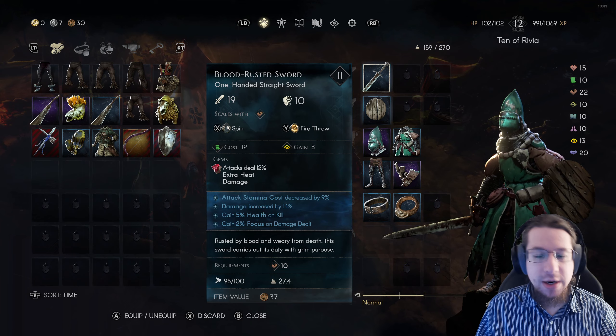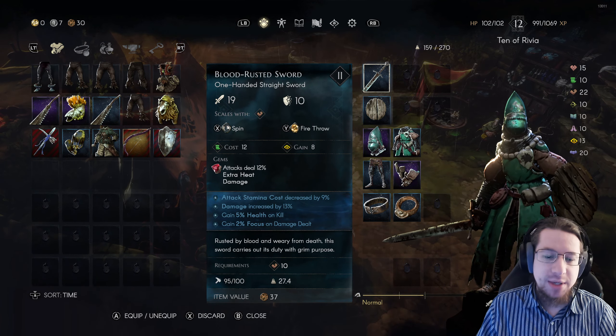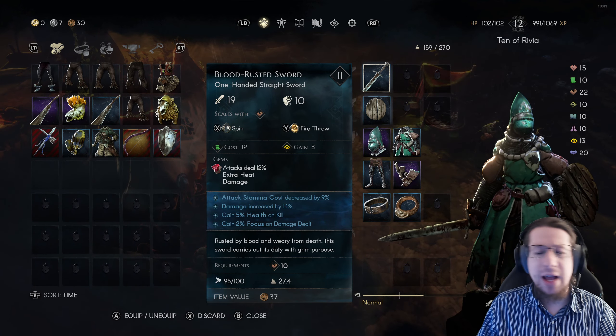For the weapon, I did roll it a couple of times because I wanted something good. Having a generic damage increase is really nice. For my main rune it's spin, which comes on the weapon. Then I have fire throw.